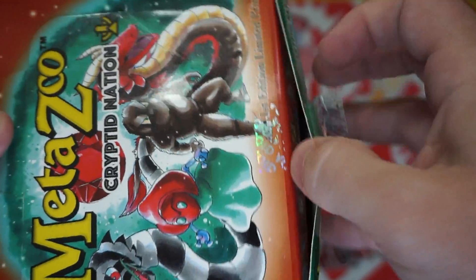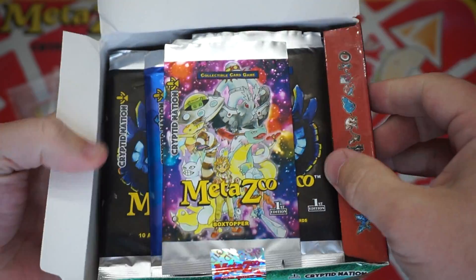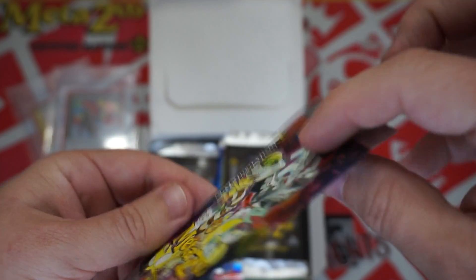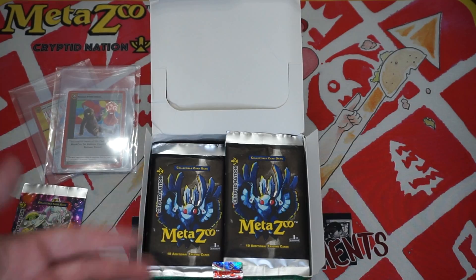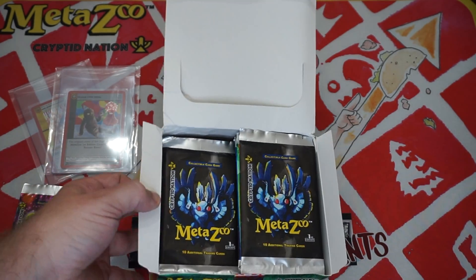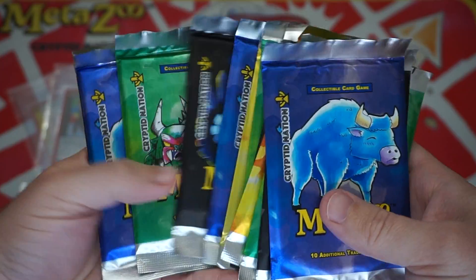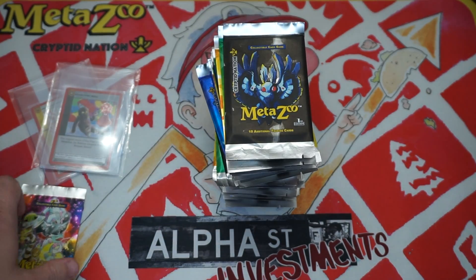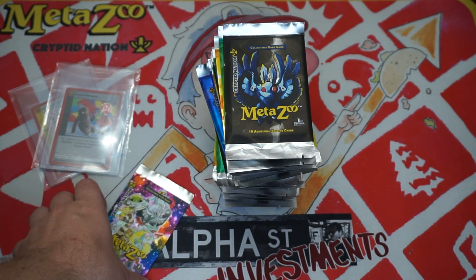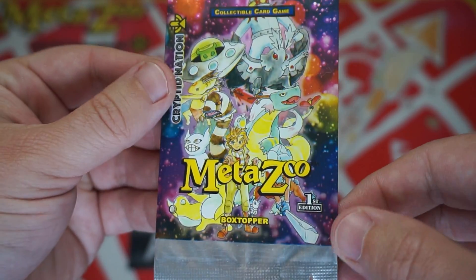Once the sticker gets pulled up — look at that — the box actually comes with a box topper pack! So here is the box topper pack, which is cool. The packs are actually a little bit uneven inside, so I'm just going to go ahead and pull them out, count them, and see how they are. All is well with those packs — they're just a little uneven in the box, something to note.